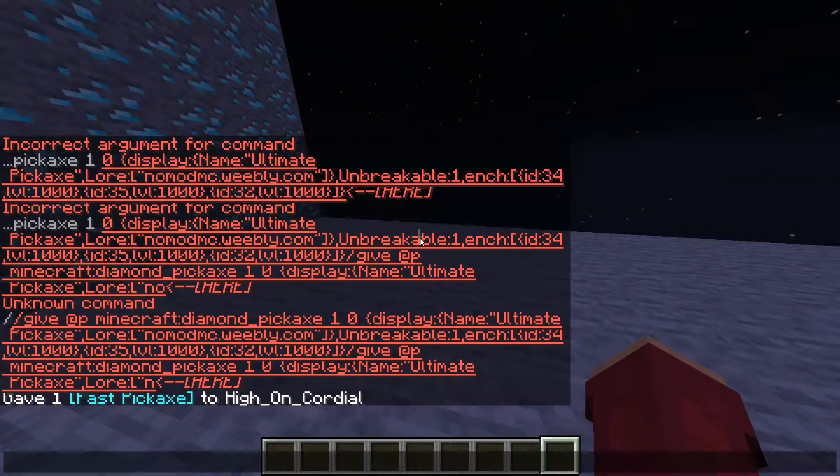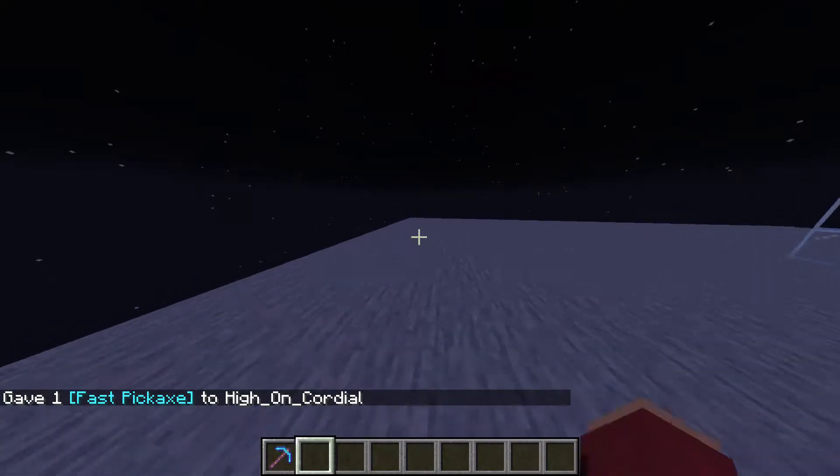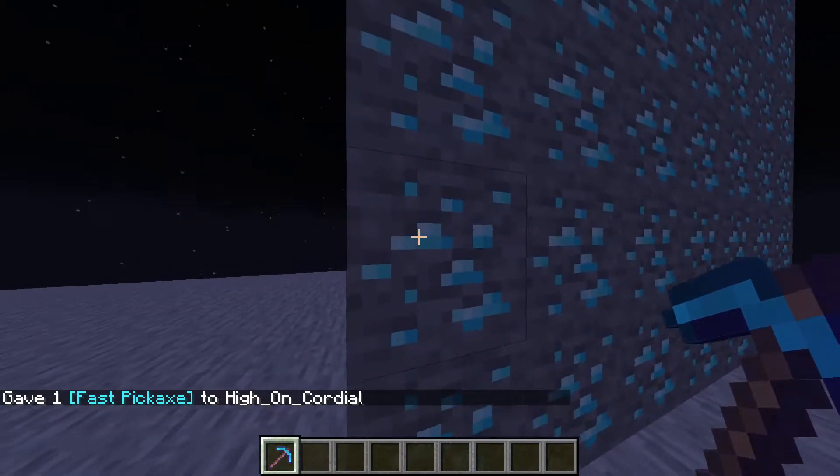So I'll tell you guys how to do it. We'll bring up chat, and I'm just gonna draw for you because I already have it. Copy and paste it — the link will be in the description so you can just copy and paste the command. I'm gonna tap my left command.